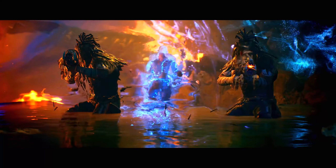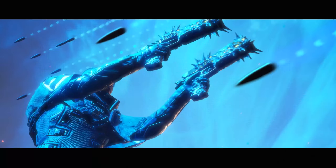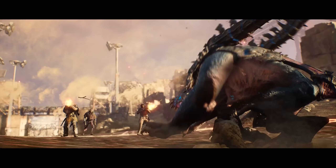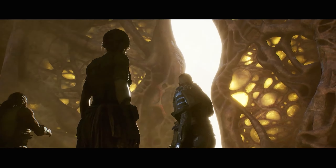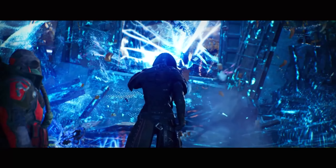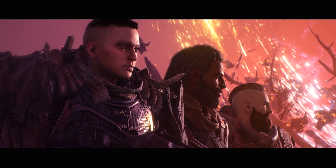Like all of the class specific tier sets in Outriders, this set focuses on two different abilities either through its tier set bonus or the mods on the armor pieces. The first ability is Pain Launcher — you place a missile launcher and bomb the area in front of you. Each missile deals damage per hit and interrupts enemy skills. Essentially you place down this missile turret that shoots a barrage in a straight line, with a pretty big distance and decent width, as it's a ton of small explosions that all explode as it travels forward.